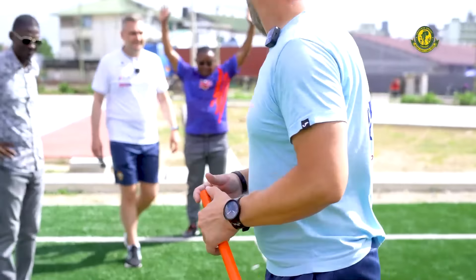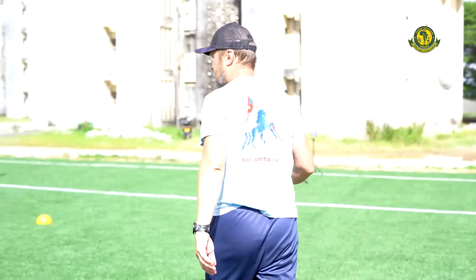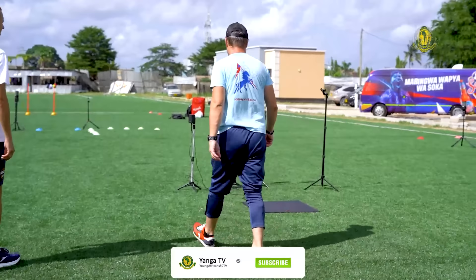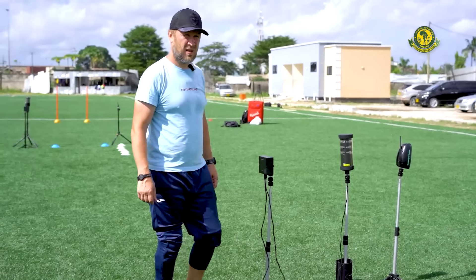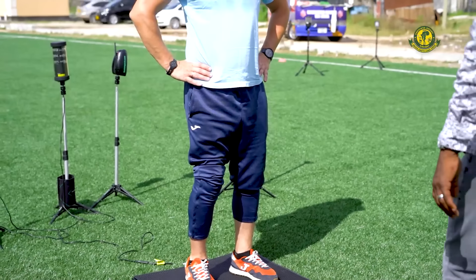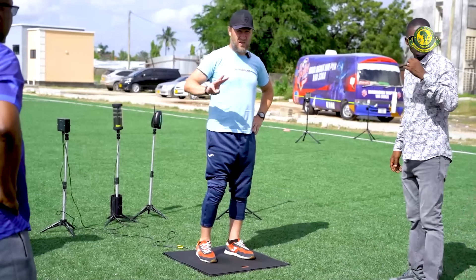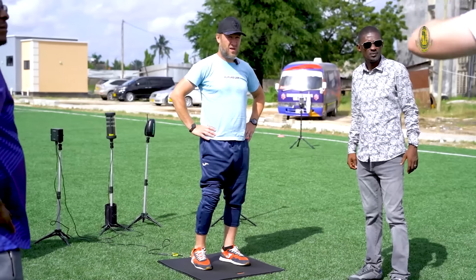The third test is vertical jumps. Here we do the horizontal jump, and here the vertical jump — going up. Like in the first test, players also scan their watch for the system to register. They use special equipment. The player will have three attempts done in a row — they don't stop, they don't rest between attempts.